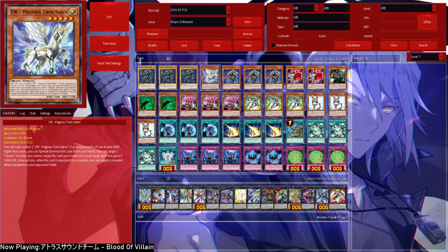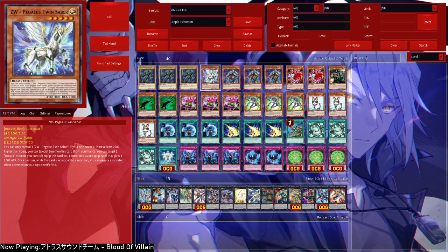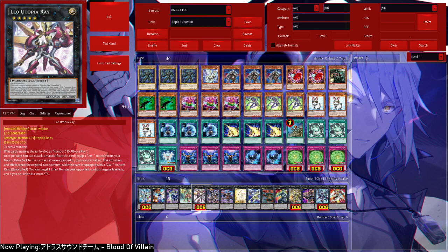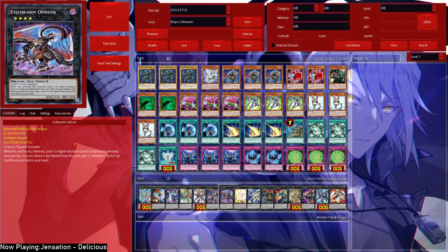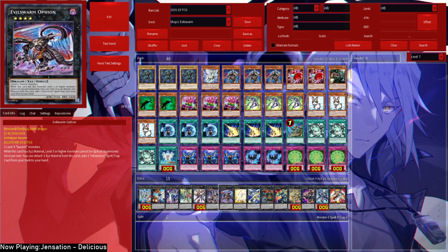We run 1 Pegasus Twinsaber and Tregonic Halbert as targets for the Utopia raid. This means that even if you open your Pegasus Twinsaber you can still summon this. One interesting thing that Evil Swarm does bring to the table is Evilswarm Ophion, which just requires 2 level 4 Evilswarm monsters. While it is on the field, level 5 and higher monsters cannot be special summoned. This means no Kaijuing, no Nibiru.